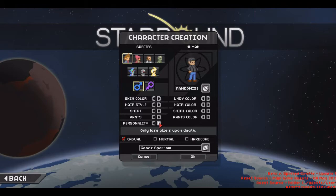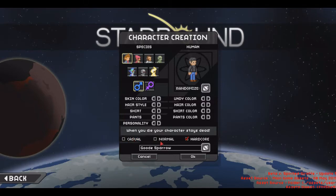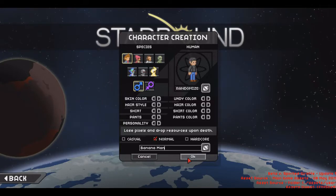Personality - oh I'm so profound. Interesting poses going on here - you can stick your belly way out or just a little bit. I'll probably just be normal, that's how I act most of the time. Okay so that's about good. Then: Casual, Normal, or Lose pixels and drop resources when you die, or your character stays dead. Very tempting to do hardcore, but I think for now we'll do Normal. So there we go, I am Banana Man in Normal mode.